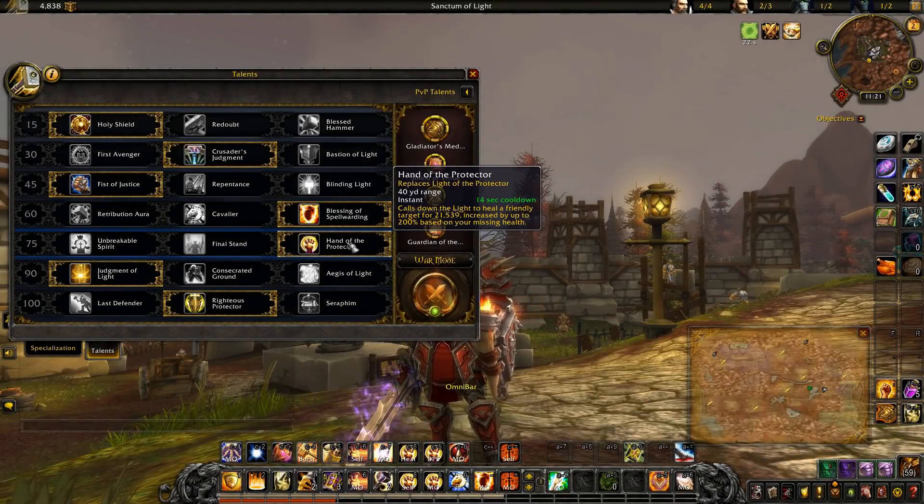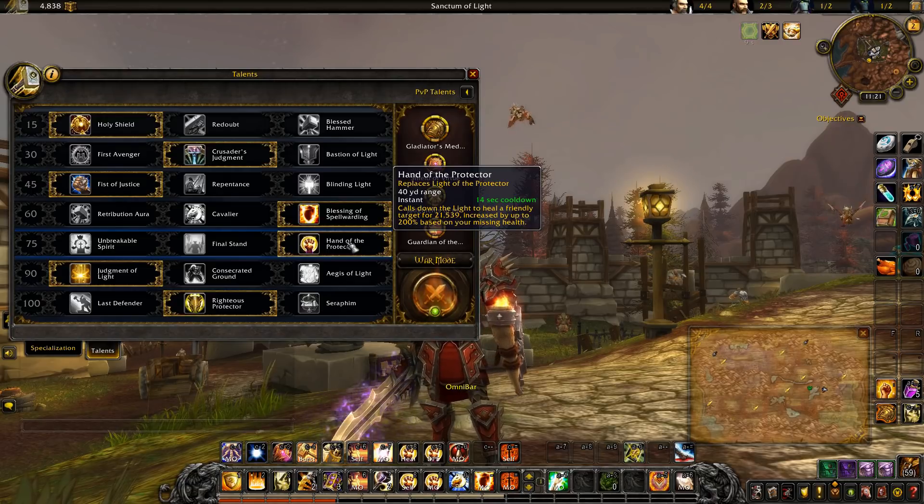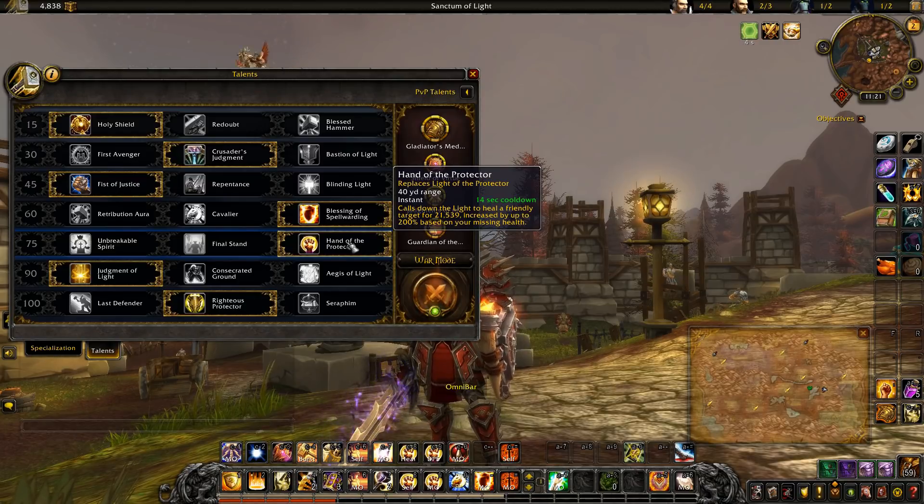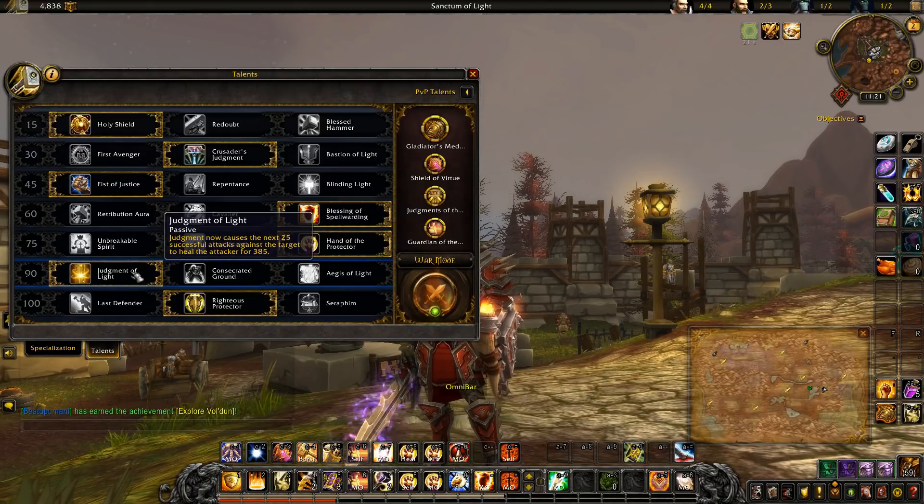We're always going to be using Hand of the Protector. Without this talent, Light of the Protector is a self-heal only, but when we pick it up we drastically increase our support healing, which helps our healers a lot. It's really a core ability when playing Protection Paladin in 3v3s. You're going to be doing a lot of healing and your healing numbers will be comparable to your healer's — mostly because of this ability.